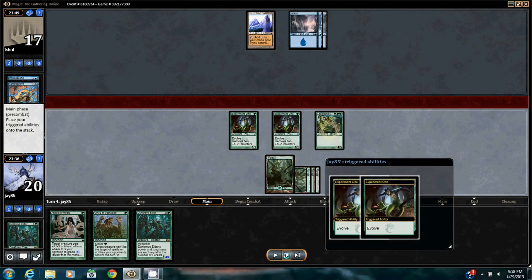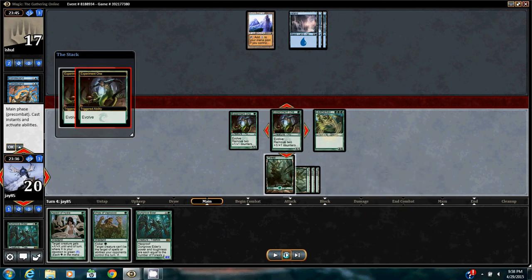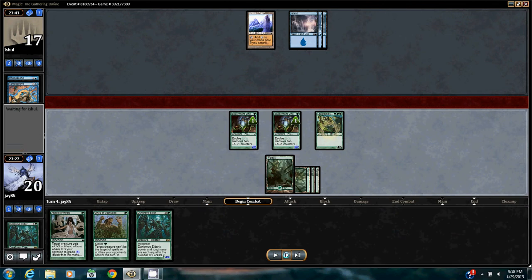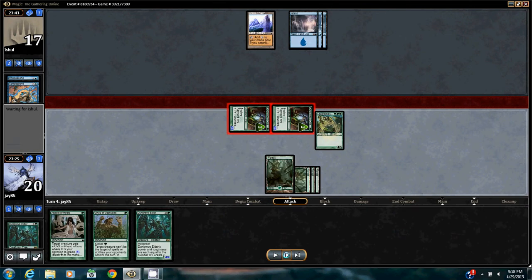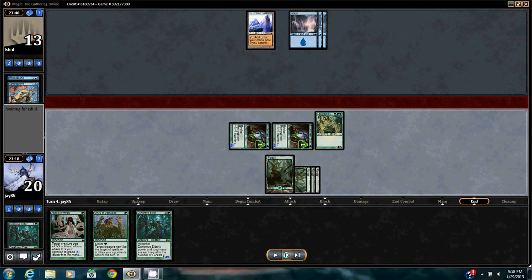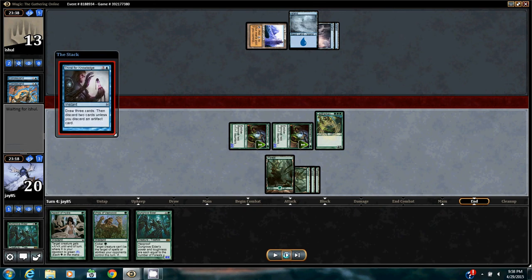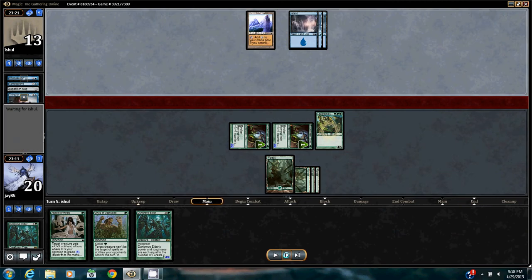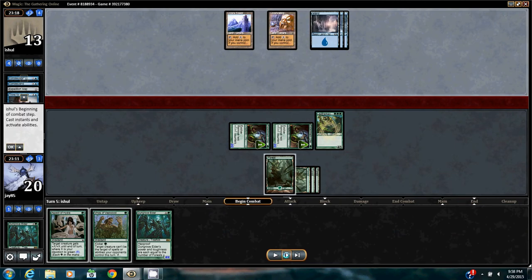So now I play my Leatherback Baloth before combat, evolving the experiments. Get in for 4. He Thirsts for Knowledge at the end of my turn, discarding Expedition Map. Him discarding Expedition Map leads me to believe he probably has Tron next turn.